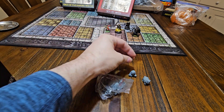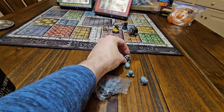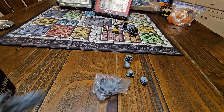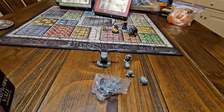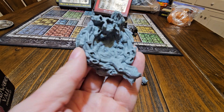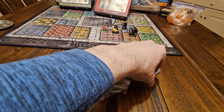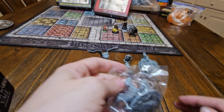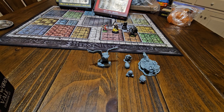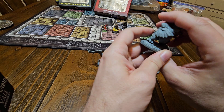Here's an owlbear egg, if you ever wondered what that looked like. Here's a dwarf with a crossbow. Here's an owlbear totem. Here's an owlbear nest. We're gonna put all the accoutrements in here maybe. This is just an owlbear — all right, so this is mama owlbear. She looks very displeased.